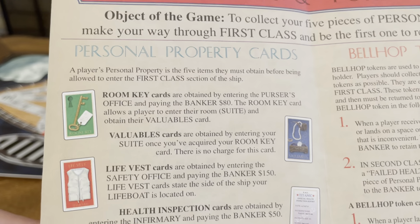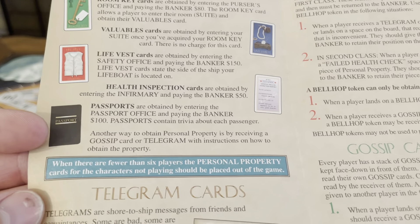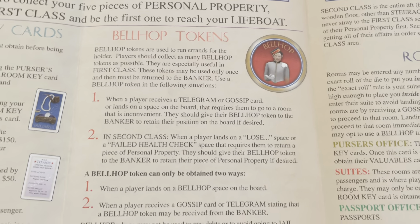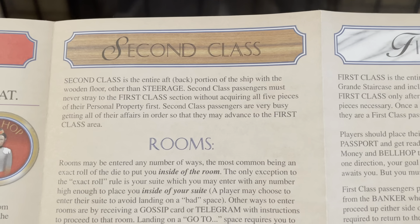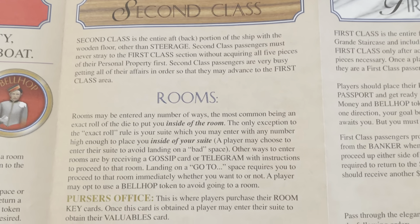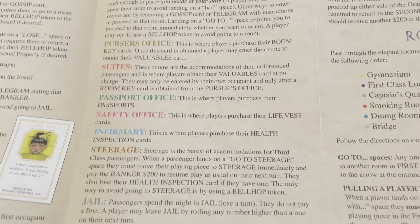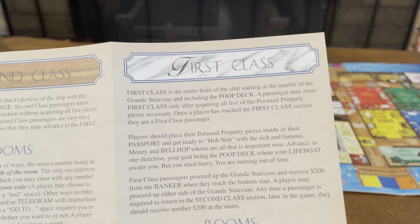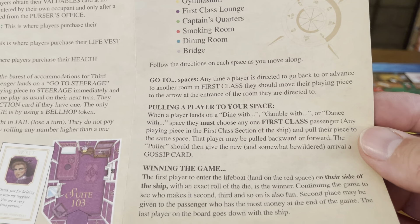Personal property cards include a room key, valuables card, life vest, health inspection card, and a passport. You also get telegram cards, bellhop tokens, gossip cards. The board has spaces for second class rooms, purser's office, suites, passport office, safety office, infirmary, stewards, going to jail, and first class rooms. Rules cover pulling a player to your space and winning the game.